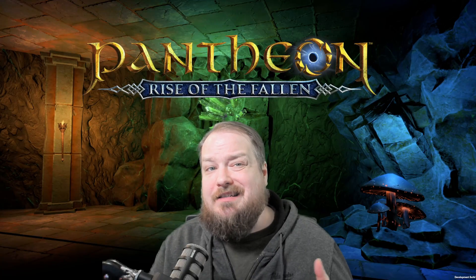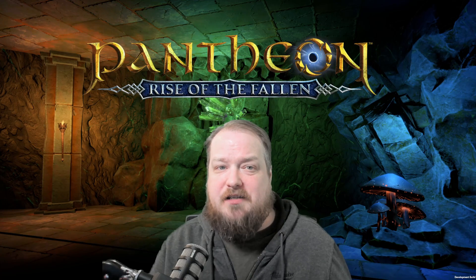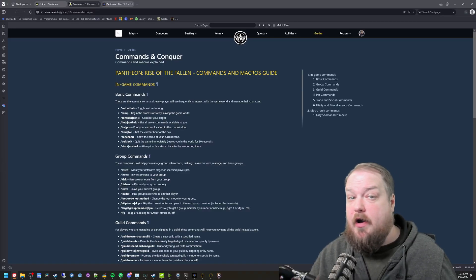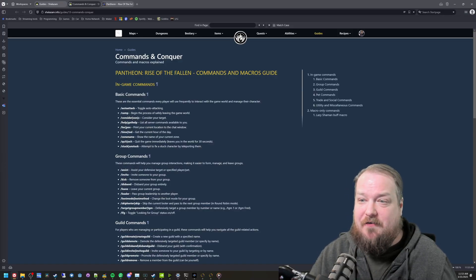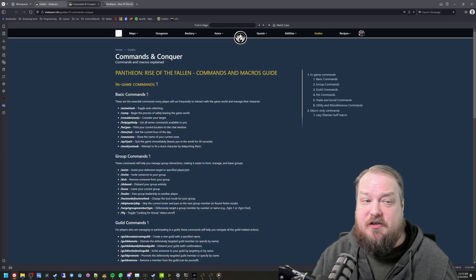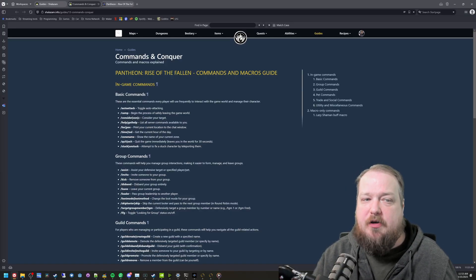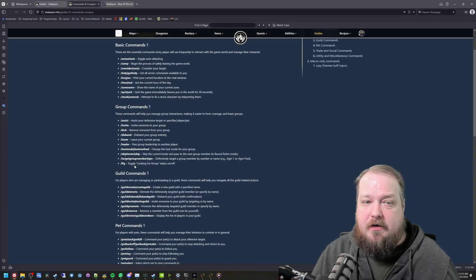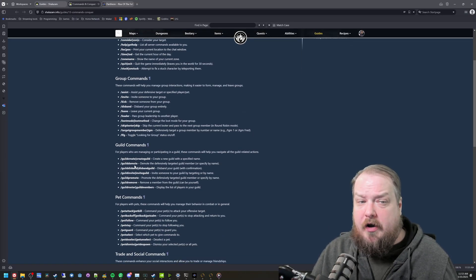If you're looking for a detailed list of macro commands, be sure to check out shalazam.info, especially the guide section. There's a great write-up called 'Commands and Conquer' that lists most of the available commands and serves as a fantastic resource. Also, the Pantheon official Discord is a much more active and helpful place to ask questions than the forums, especially for troubleshooting or getting clarification on macro behavior.